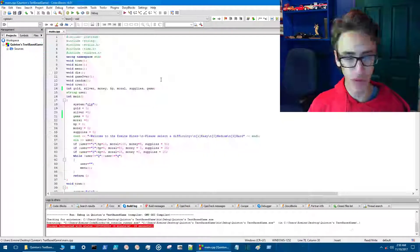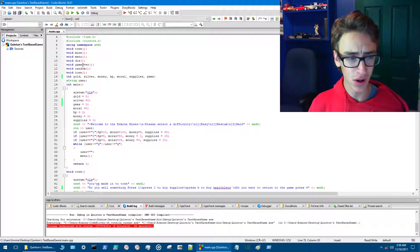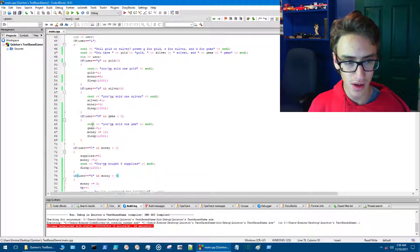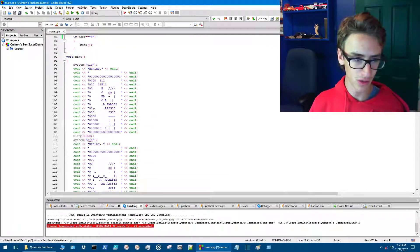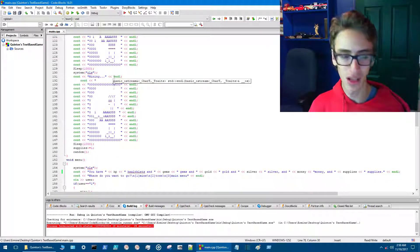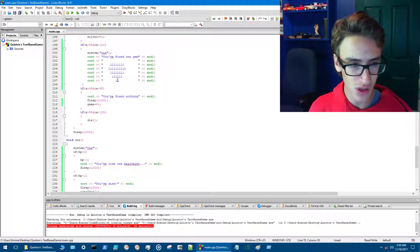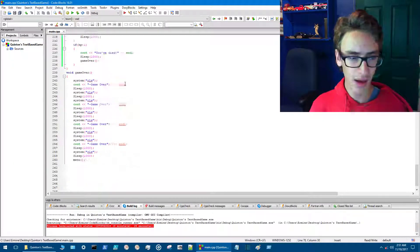Let's recap the code structure. We have our includes, using namespace std, all our void function declarations, and integer variables including the new gems variable. There's the main class for setup, the town class, the mine class with sub-menus and sub-directories, the main mining class where animations occur, the menu class, the random class which decides which resources you get while mining, the die function where you now lose all healthlets before dying, and the game over class.